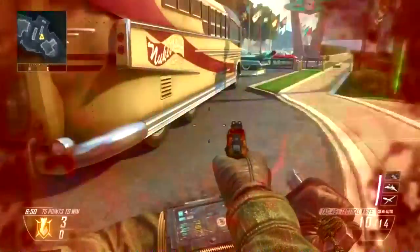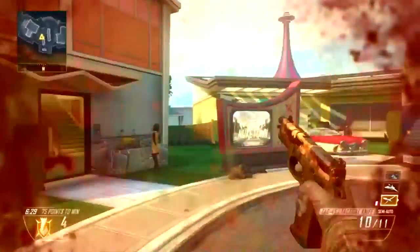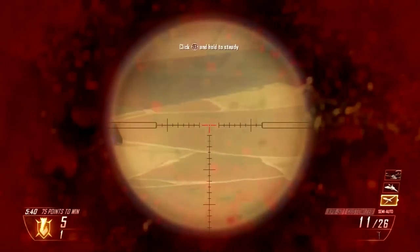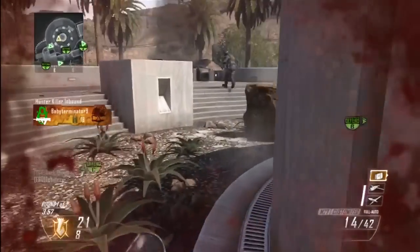Flak Jacket is very important because a lot of people use a lot of this equipment. A lot of people use frags, a lot of people use bouncing bettys and claymores because they're campers — it's just a big nuisance. Also another huge nuisance is the RCXD, and what does Flak Jacket do? It stops it from killing you.